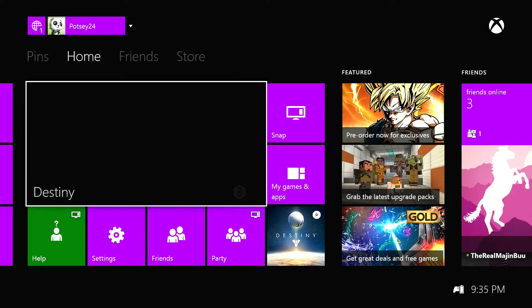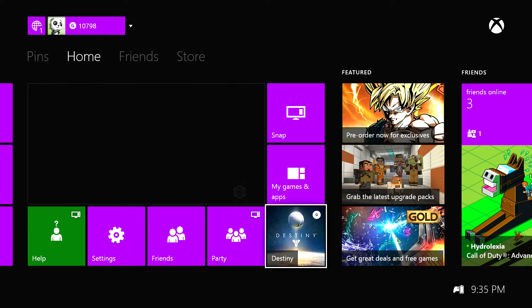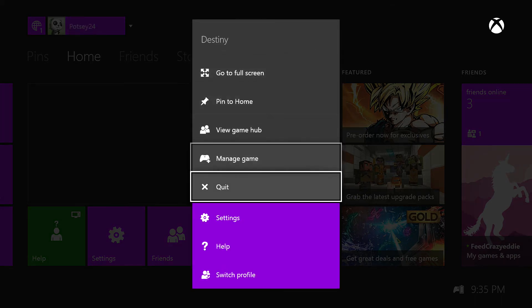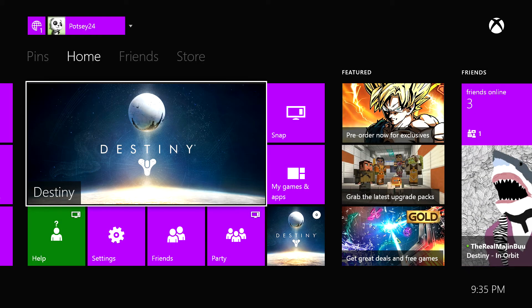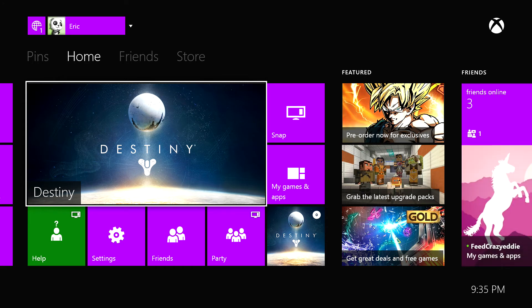On the Xbox One, hit your Xbox guide button on your controller to go to your home screen. Go over to the disc tray, hit the Start button, and go down to Quit. Once you quit, all the programs and scripts the disc is running are now shut down.